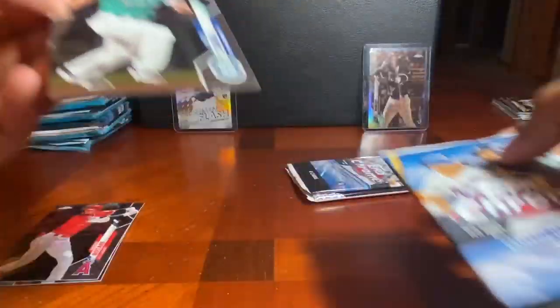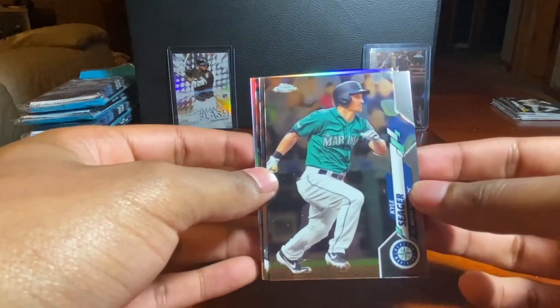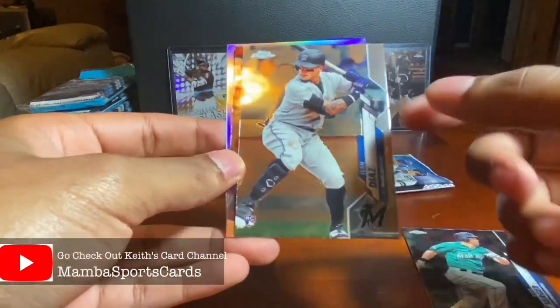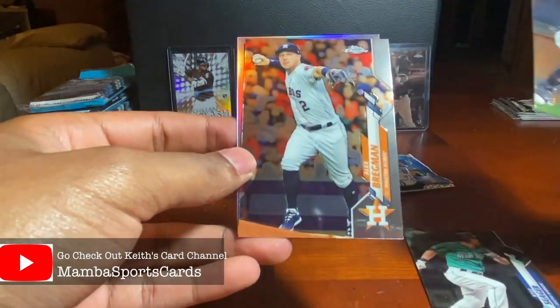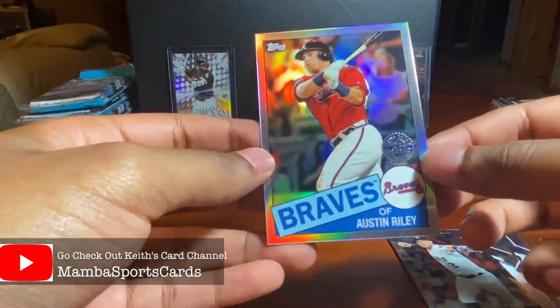Pack two of this hanger — I'm going to save all the pink packs for the end because I'm really hoping for a pink Luis Robert. We got Kyle Seager, Isan Diaz rookie — hopefully he'll do great things for the Marlins — Alex Bregman, and a 35th Anniversary Austin Riley.